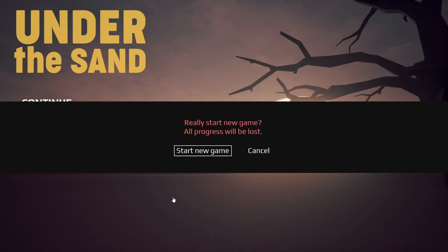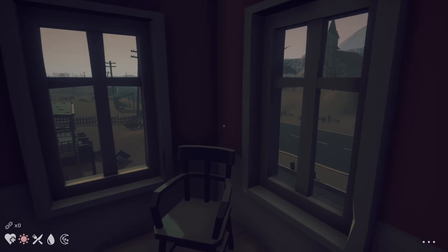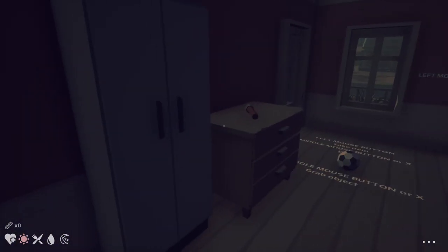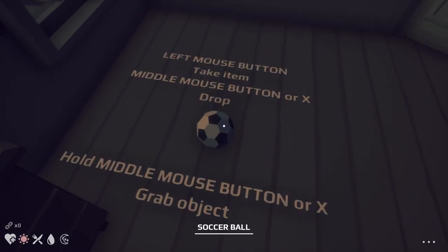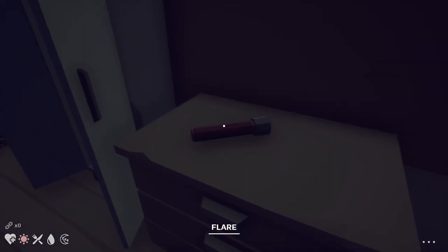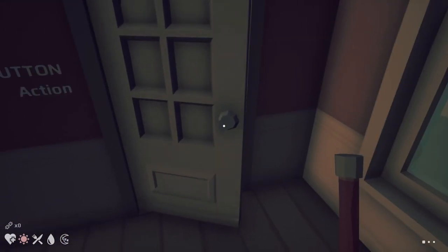It's fine, I don't care about my progress. I haven't played this game in a year or two, probably. Alright, well here we are. Apparently we're starting in our house. When I played this, none of this stuff was here. Now, how do you do things? Left mouse button to take the item, middle mouse button or X to drop. So hold the middle mouse button or X, grab the object. Alright, what are you? You're a flare. Do I have an inventory system? Left mouse button, action. I don't want to light the flare, I just want to go out.